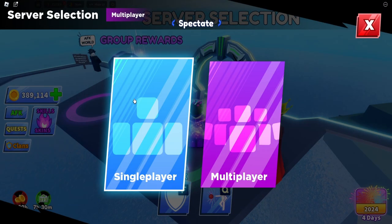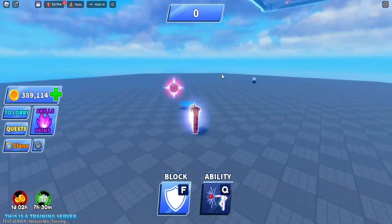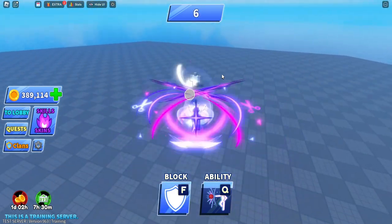Let's go to server selection and go back into trading mode. We're going versus the bot again — this is what it looks like. There's no running animation but that's expected; it's just the normal stuff.